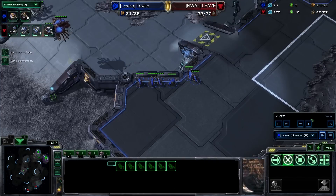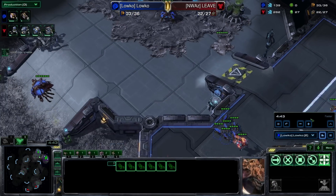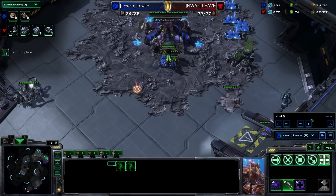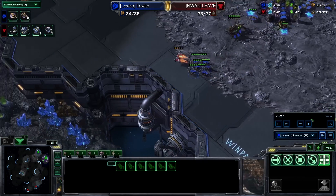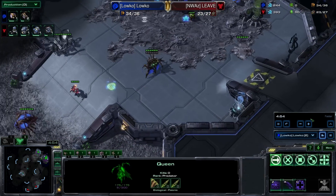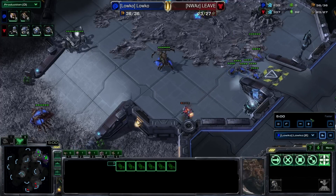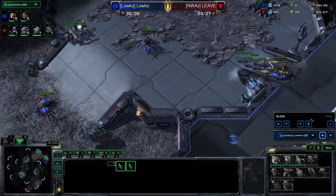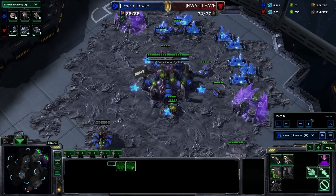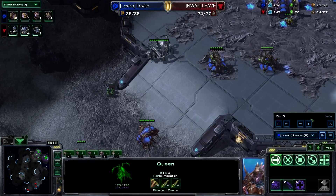The point where I go for the gas geysers is right around the five minute mark. It doesn't really matter if it's five minutes ten seconds or four minutes 55 seconds. Right around the five-ish minute mark is a very good time, and a nice way to check yourself is that you should have right around 36 supply. Right now I'm at 36 supply — I should really be going for the double gas right now, but I'm a little bit late on it. Starting the double gas at five minutes ten seconds and still making more drones.